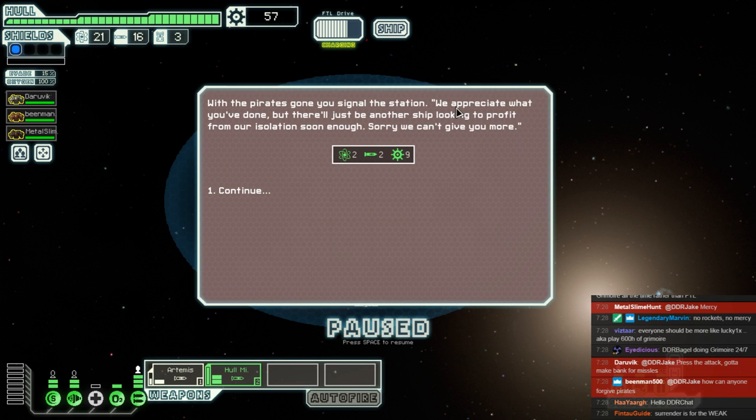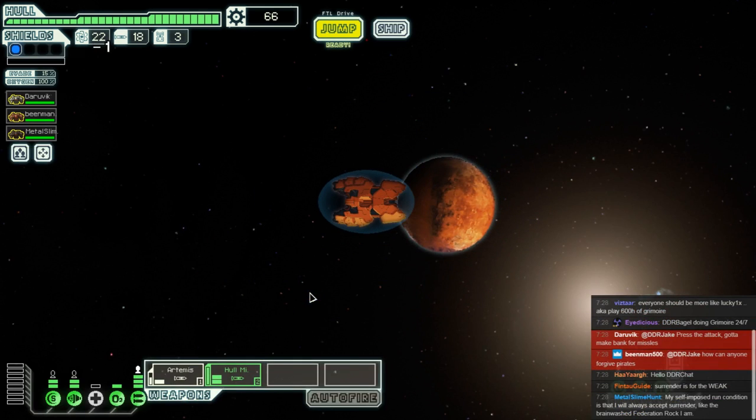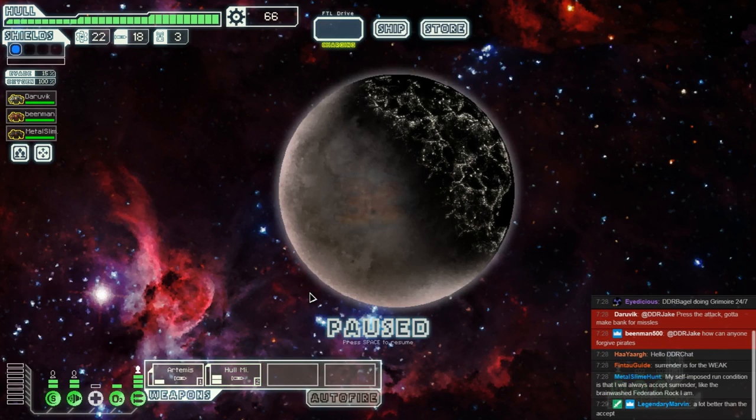What did the settlement have to say? 'We appreciate what you've done. There'll just be another ship looking to profit from our isolation. Sorry we can't give you more.' Well, you've already given us all of our rockets back for that encounter, and 66 scrap is nothing to sniff at. Let's head up to that store and pray they've got some damn good weapons.